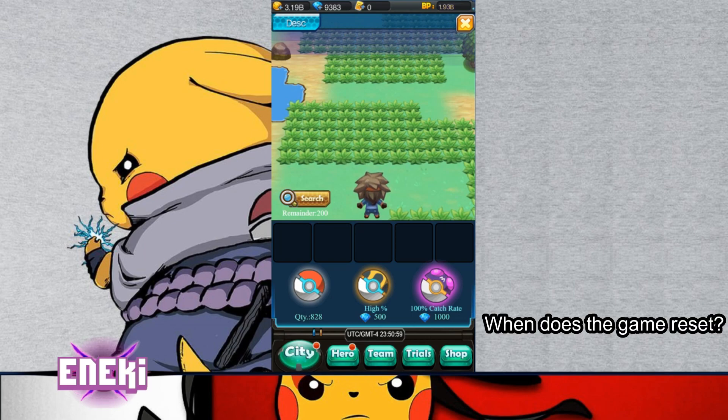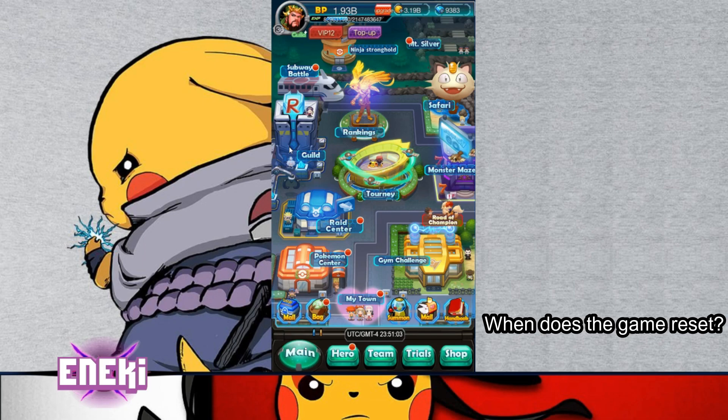The next question is: when does the game reset? If you're trying to figure out when it's going to reset so you can do all this stuff the next day — for example, you've already done your Maze for the day and want to do it again — the game resets at 12 a.m. Eastern Standard Time. You'll have to figure out what that is for your time zone.